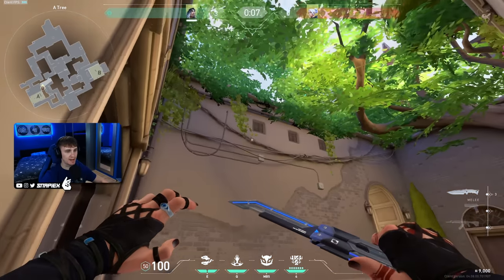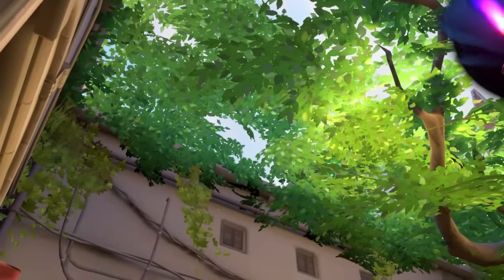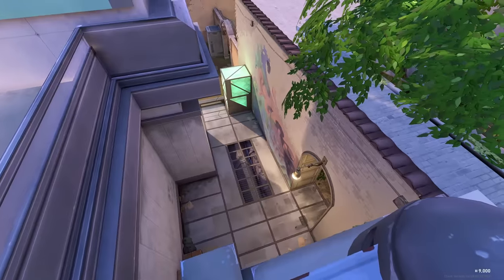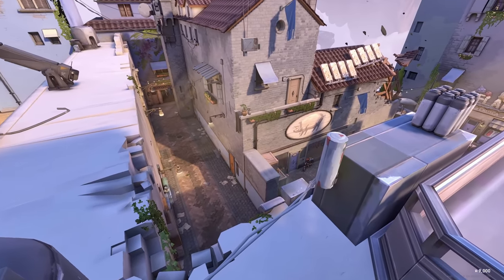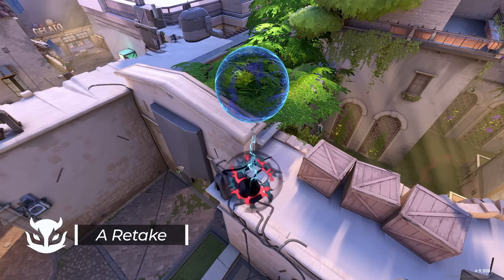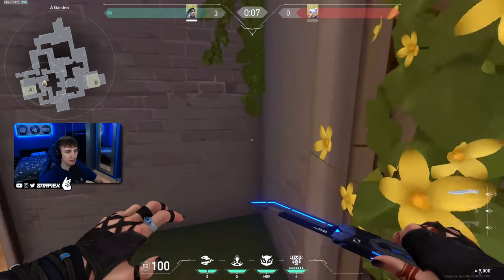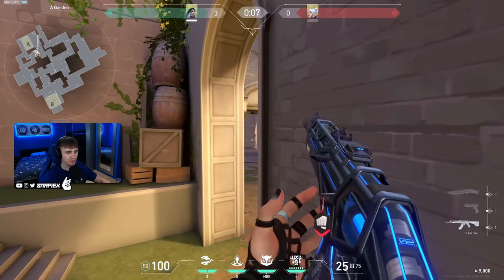An awesome reveal that shows you A short and A long. You just walk into this corner, aim at this leaf, and do a simple throw. It's going to land on this edge and show you people on A short and on A long as well. One of the best lineups for retaking A site.